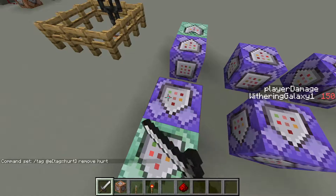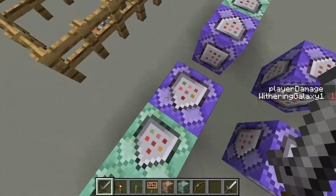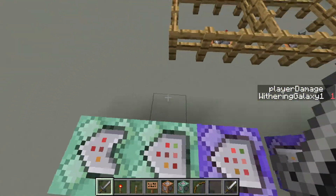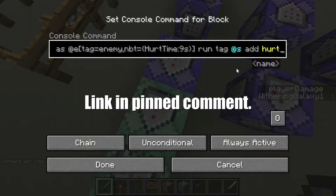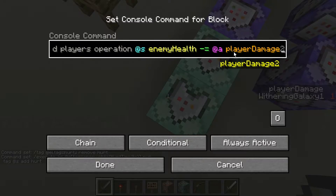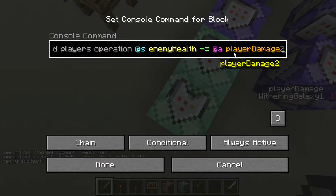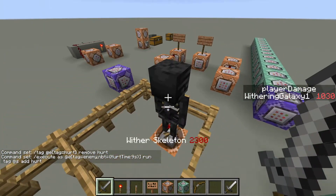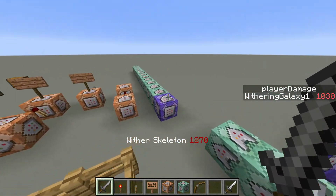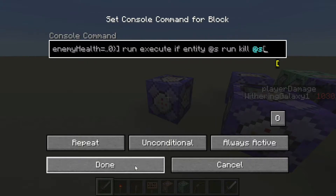What this does is it detects when a mob gets hit — you detect their hurt time and add a tag. When they get hit, I execute a score command to store the operation of my damage, so their health minus my damage. It saves and changes that value. So 2,000 minus 1,030 equals 1,270 — that's what it saves at. And once it reaches 0, a command checks for 0 or less and just kills the entity. So instead of waiting for a bar to fade out, it just hits a negative number and disappears.